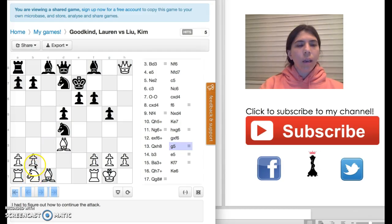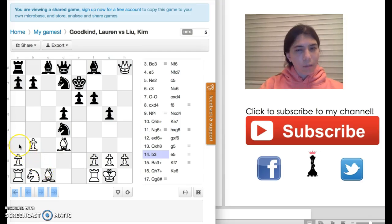I figured, how about I move this bishop out? But if I move my bishop there, she could just move the pawn there, and then how do I get this bishop into play? So I thought of an interesting move — I moved the pawn to B3. Now I can get the bishop to A3 to check this king. I thought this was going to be a good plan.